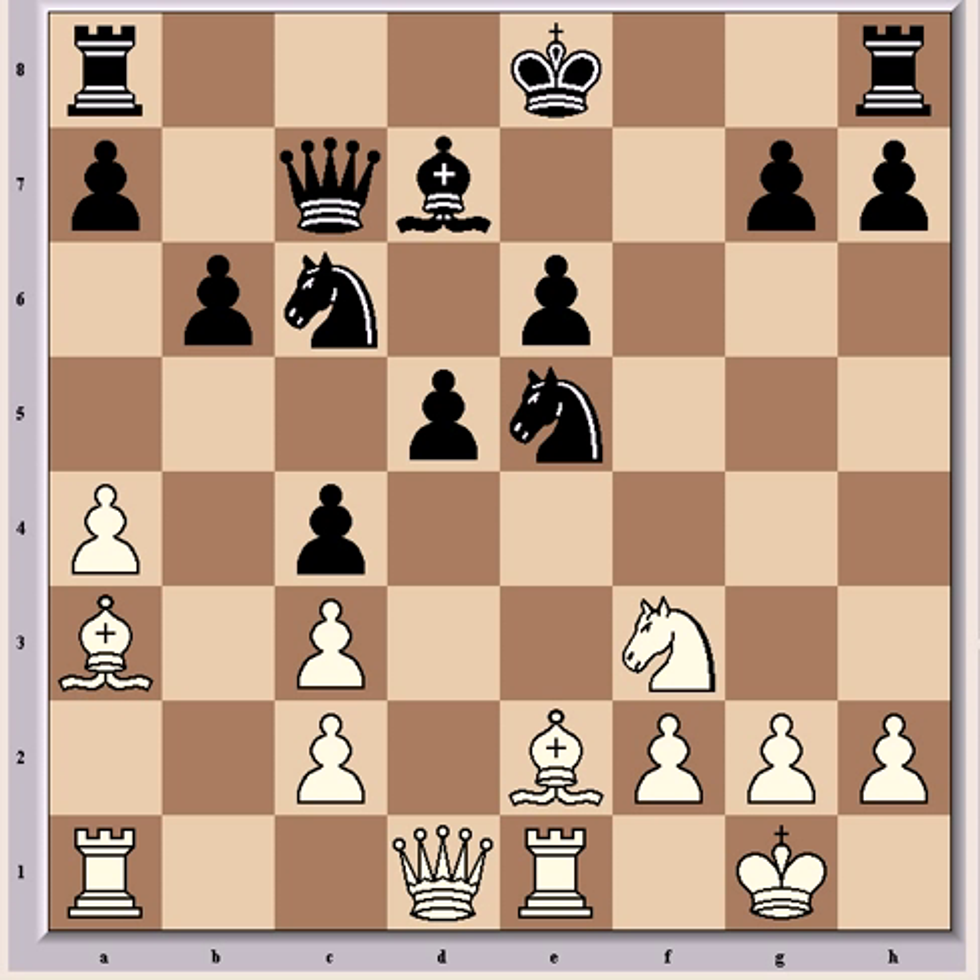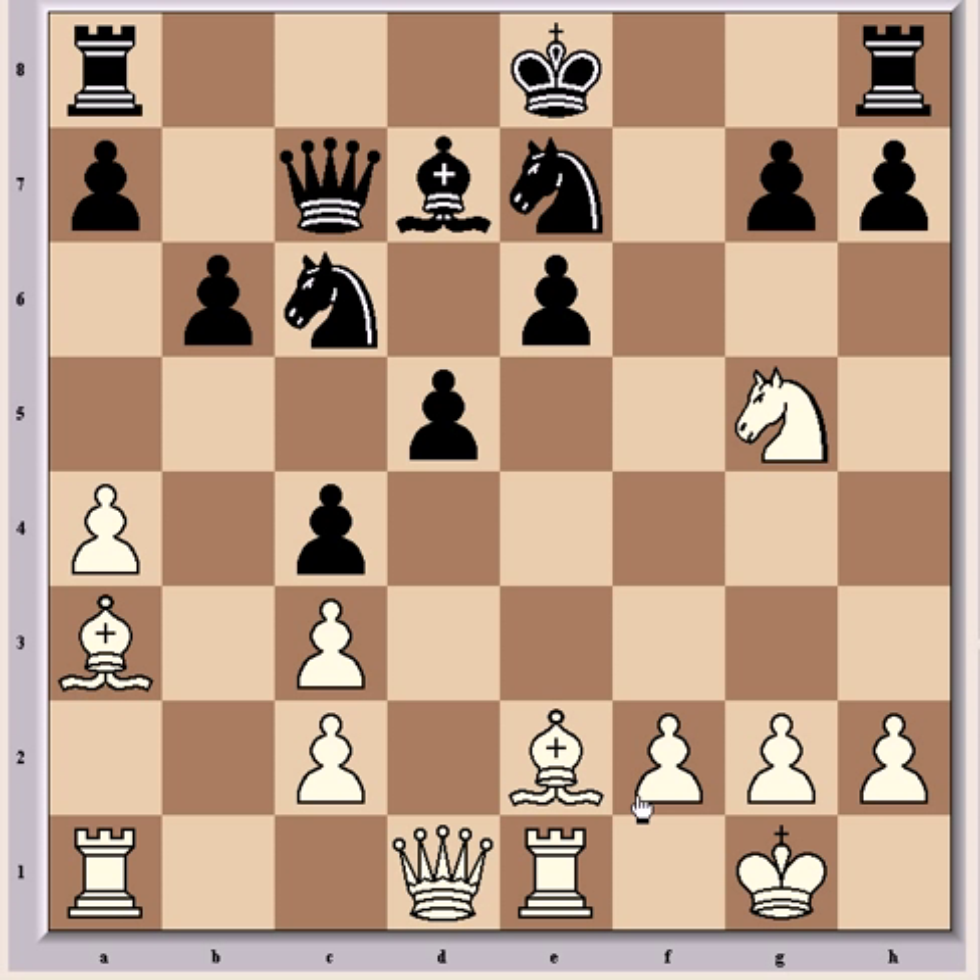Fischer had clearly worked on this gambit at length, because he goes into great detail in his book about the various possibilities arising from different defensive moves. For example, if instead N5c6, which seems okay, now comes Ng5, which threatens Bxh5 check and a very dangerous attack.